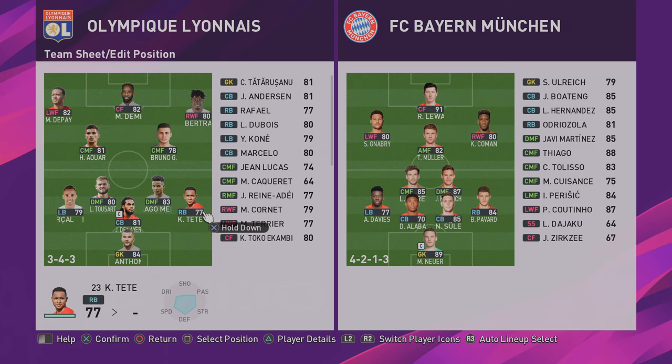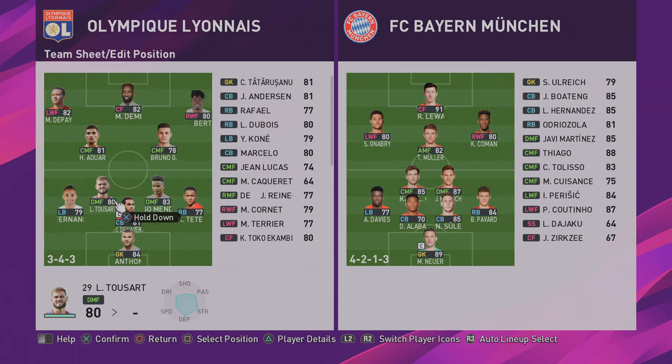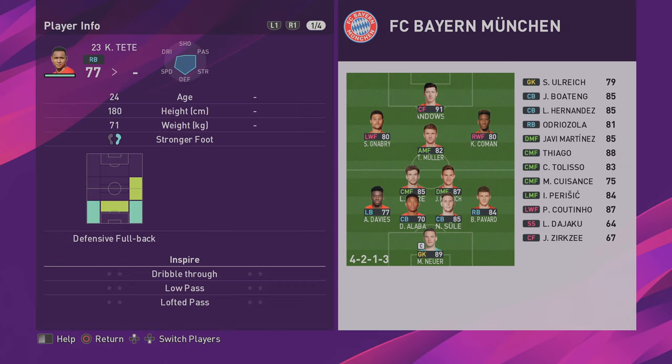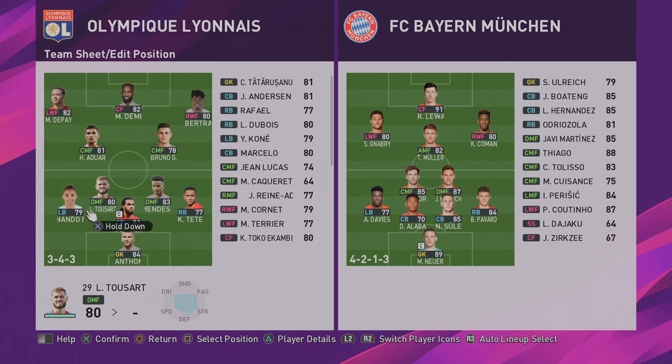So this is a bit of a different take on a 3-4-3. You can see here I've only got one centre back, but I've got two defensive midfielders. Preferably I'd like them to be anchor, but we've got an orchestrator role and a destroyer there. So they might be a little bit further forward than I'd like, and this might not work at all. But the key for me is that these full backs are defensive full backs, if this is going to have any chance of working.